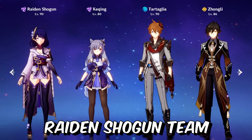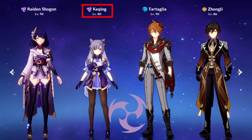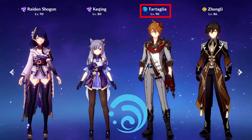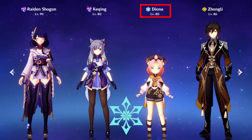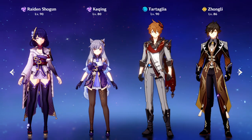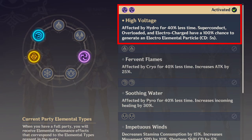For Raiden Shogun's team, you should always have one Electro character in your team, and after that you should always have one Hydro, one Pyro, or one Cryo. This is because when you have two Electro characters in your team, your Superconduct, Overload, and Electrocharged reactions have a 100% chance to generate an Electro elemental particle.